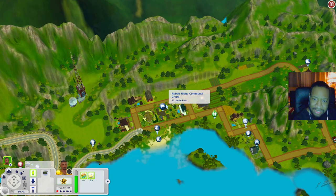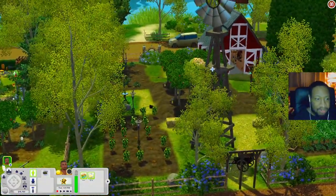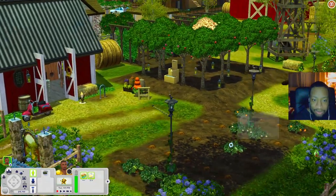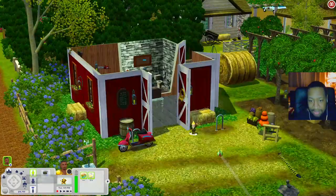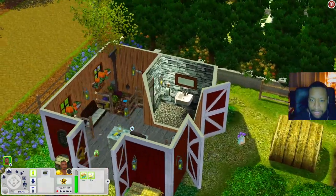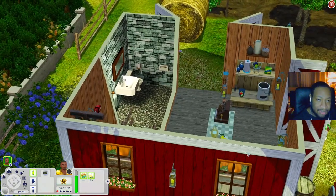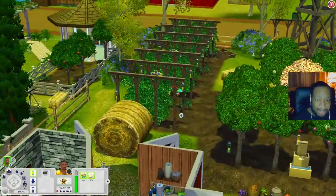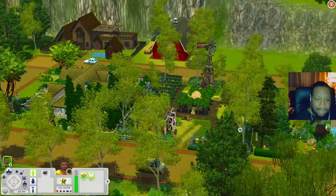Let's check out the Rabbit Ridge Communal Crops — it's like a little farm! There are harvestables growing all over the place, and outside is a little barn. When you come in there's a bathroom, a register that might be a consignment store register, places to sit, and a nectar rack. With all those harvestables it's a really cool lot.